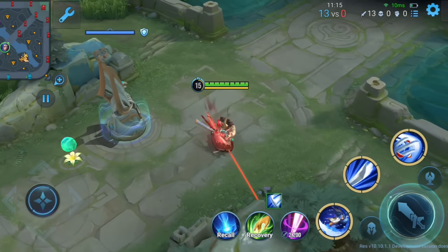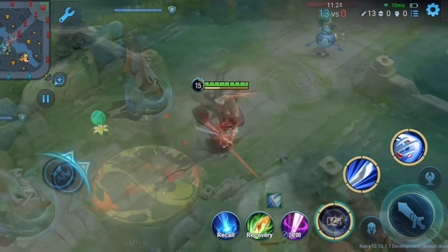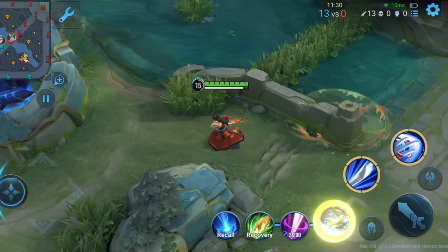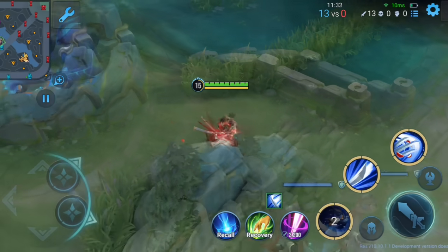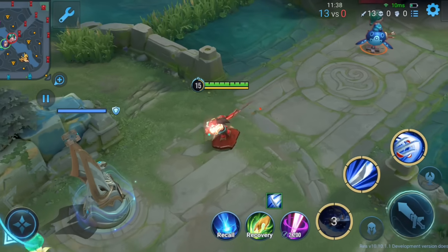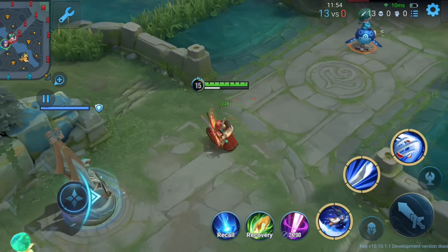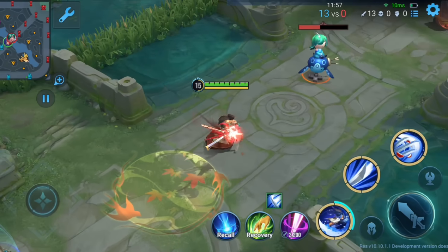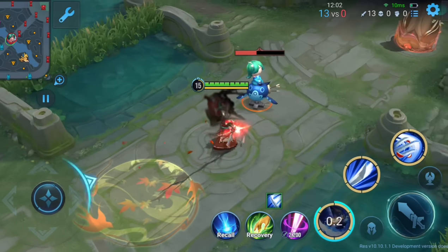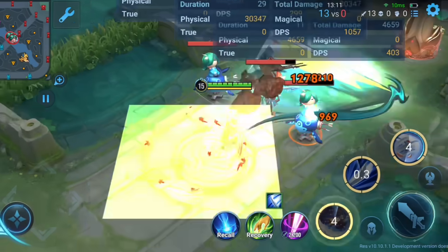Ukyo's first skill has been adjusted in this update, bringing some interesting changes to his gameplay. Now he can use the second phase of his first skill without needing a target, but there's a slight delay before you can activate it. However, if you hit a target with the first phase, you can still use the second phase instantly, just like before. A new feature has been added where Ukyo leaves a mark on the ground after using the first skill. If you use the second phase near this mark, the skill becomes enhanced, allowing Ukyo to slash enemies in a larger area. This enhanced version also reduces the cooldown of his ultimate by one second.